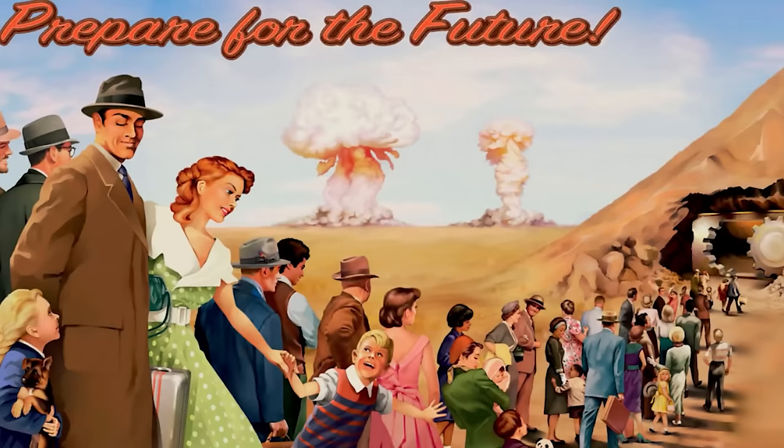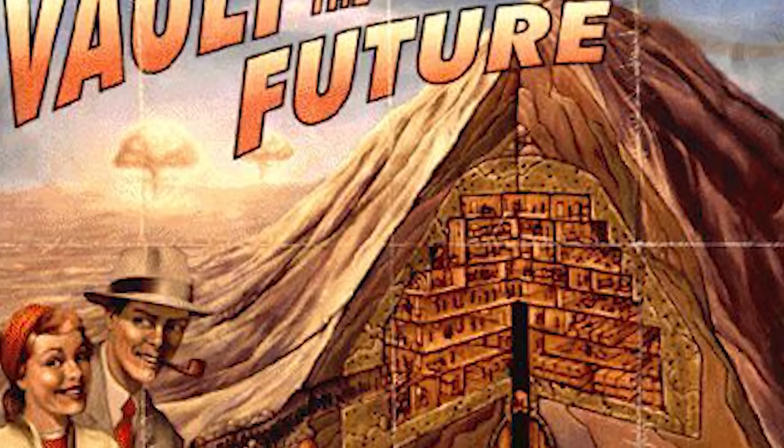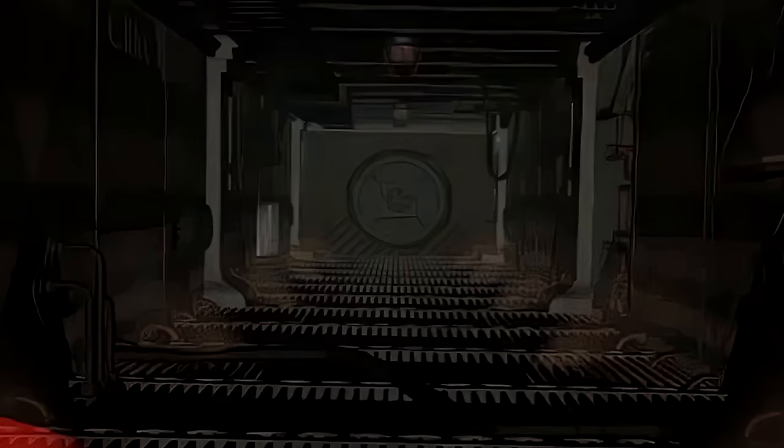Vault 13 advertised an endless supply of pure water thanks to its location in the scenic mountainous region of southern California. Construction started in 2063 and finished in 2069. It was located under 3.2 million tons of soil — 200 feet of thickness — and designed to hold 500 occupants comfortably, with a maximum of 1,000 with hot bunking. It was one of the most expensive vaults, costing the American government over $645 billion, 150% over budget.